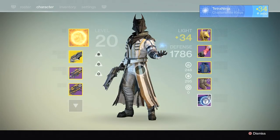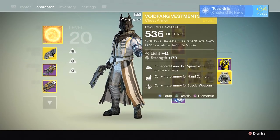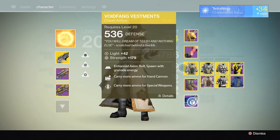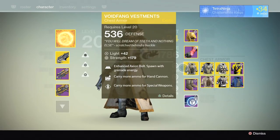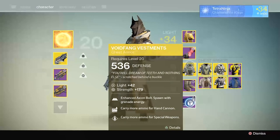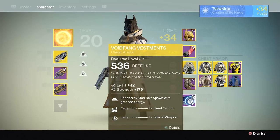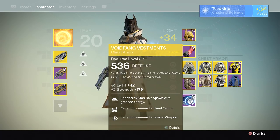This is my Warlock. The first thing we're going to do is adjust the gear to make it more PvP-centric. For the Warlock, regardless of subclass, I always use Void Fang Vestments. The reason is that you'll pretty much always have a grenade at any time in the game — especially after respawn, or in game types with revivability like Elimination, Salvage, or Skirmish, where getting revived by a teammate gives you a grenade again.